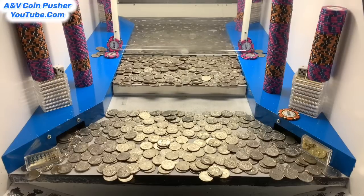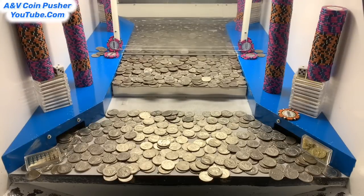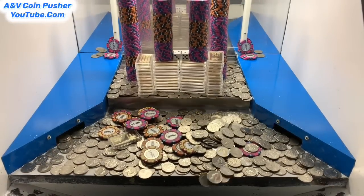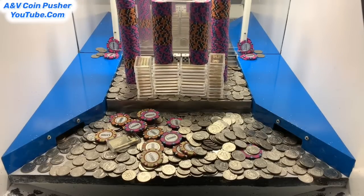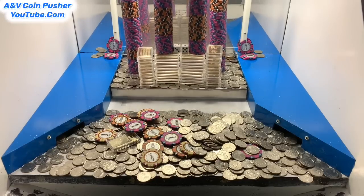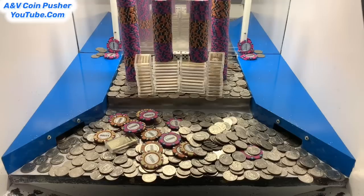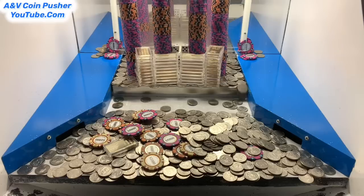I'm going to call them back and pay that other 15 million to have them move all those towers to the play field. All right, I'm back — paid that other 15 million dollars and they moved all those towers to the play field, added two more gold towers back there. The dice are in the safe place in that center tower, so I think everything's a guaranteed win now. They also added a bunch more quarters to the play field.